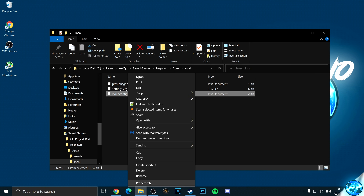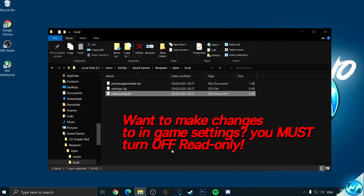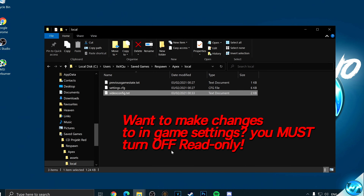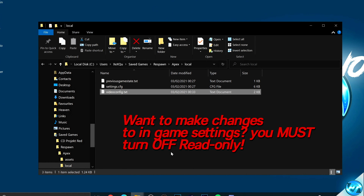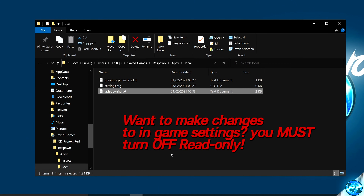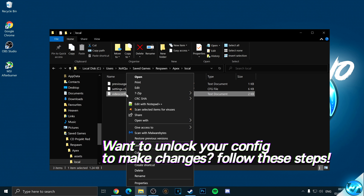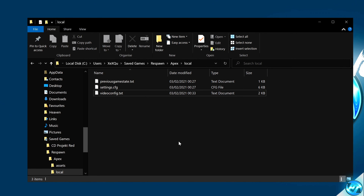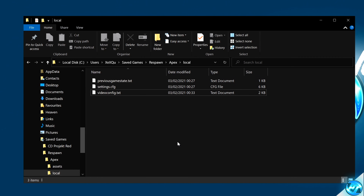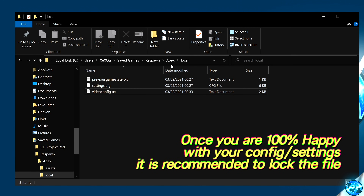We now need to lock the file by setting it to Read Only, so in-game settings cannot overwrite it when you press Apply. Right-click on videoconfig.txt, navigate to Properties, go to Attributes, and select Read Only. Select Apply and OK. If you ever want to make changes, you must return to this file, right-click, go to Properties, unselect Read Only, press Apply and OK — then you can change settings either in the file directly or through the in-game settings menu.